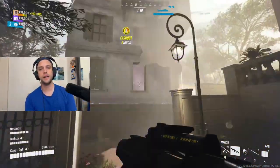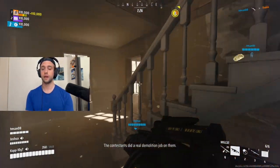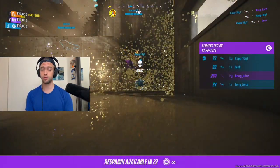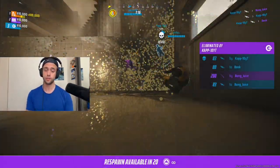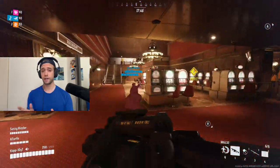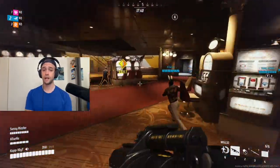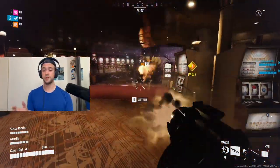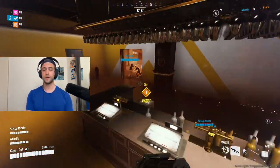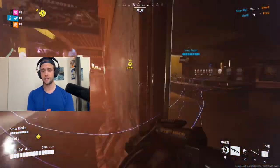Now let's talk about the MGL-32 for the E tier. The only reason I haven't put it on the same level as the sledgehammer in the F tier is because you have some kind of range to work with since they are grenades. But this is probably one of the most annoying weapons to play with right now, simply because the grenades have to bounce off once before exploding, compared to the GL-40 from the mid class that actually has impact fire. This one is just very difficult to play with and I would strongly recommend staying away from it.